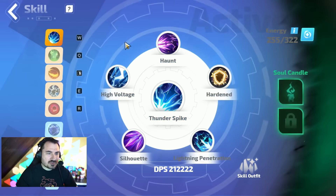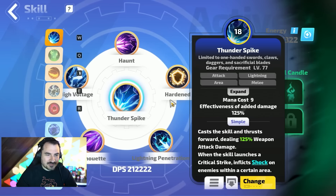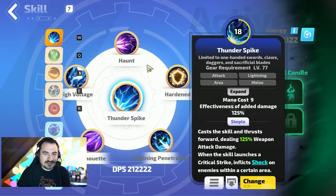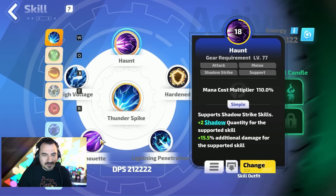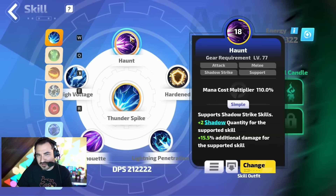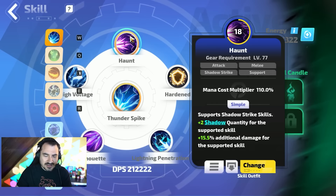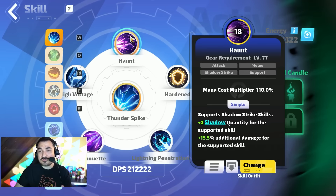A fun thing about this character is the starting skill is Thunderspike, which is also one of the better options for this new character. The idea is you do physical damage, convert it to lightning, it has extra shock mechanics, and you can get extra shadows — copies that attack nearby targets for you. Usually supports add around 30 to 40-something percent damage, but the first few shadows you get are essentially straight multipliers, like times three. If it's single target, the shadows do hit the single target.